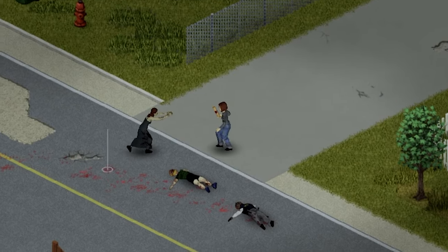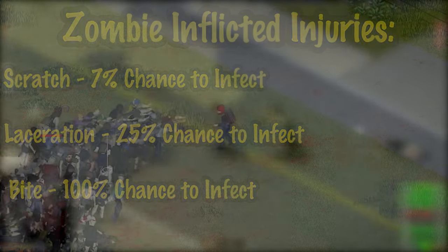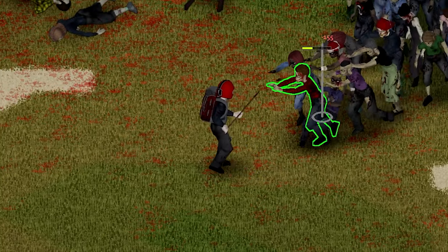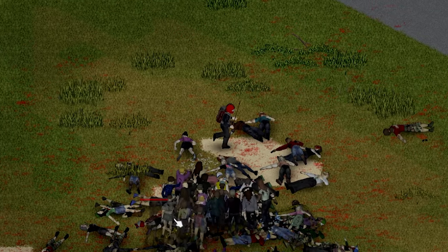If you aren't aware, zombies always have a chance to infect you — a scratch being 7%, a laceration being 25%, and a bite being 100% chance to infect you and turn you into a zombie. The only way to combat this is to simply not get hit. But the truth is that sometimes you are going to get injured, sometimes you are going to make mistakes, and that's okay. The best thing you can do is just play your best.